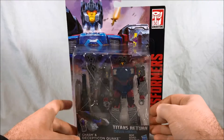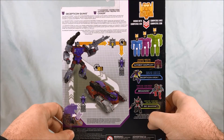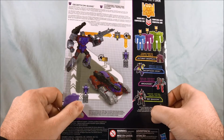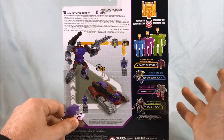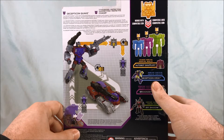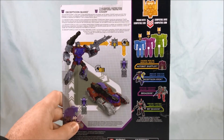But I think the colors look good. In G1, Quake was a Decepticon Junior Target Master. Obviously here he is just a Titan Master with the small headmaster guy. But it makes sense — Quake was a tank in G1, so they decided to reuse the tank mold and make him Quake. I think it looks pretty good. I like the colors for him, so I'm very interested to take a closer look at this guy.